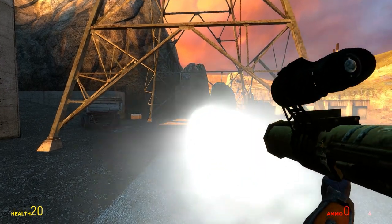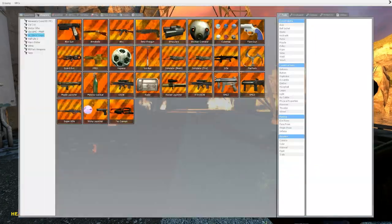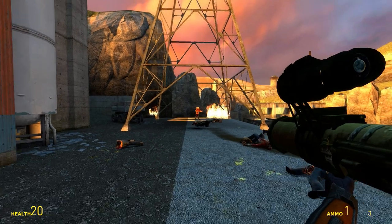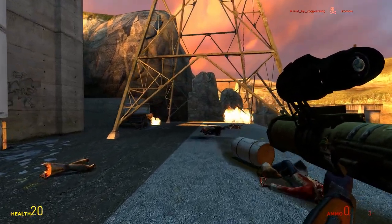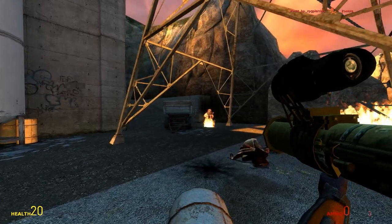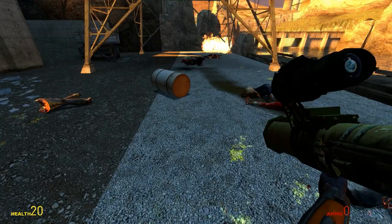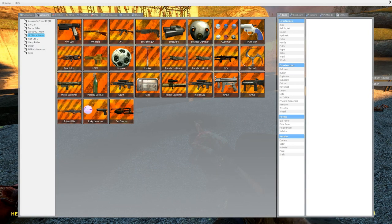Another rocket launcher — wait, that one was a missile launcher, this is a rocket launcher. This looks overpowered. This one shoots direct missiles and it's pretty damn overpowered and pretty cool. That's the rocket launcher.